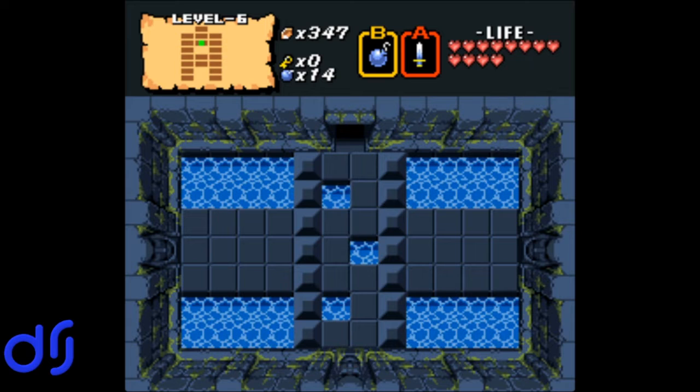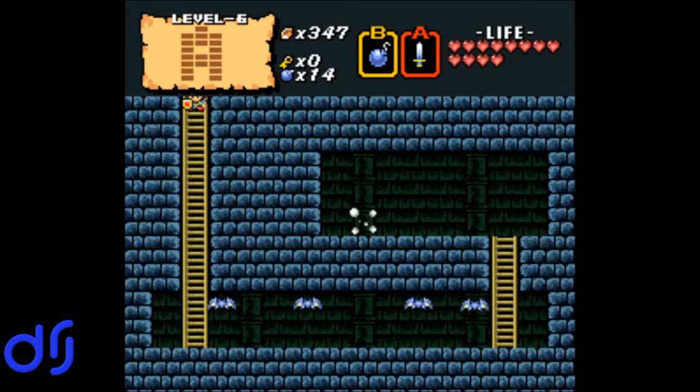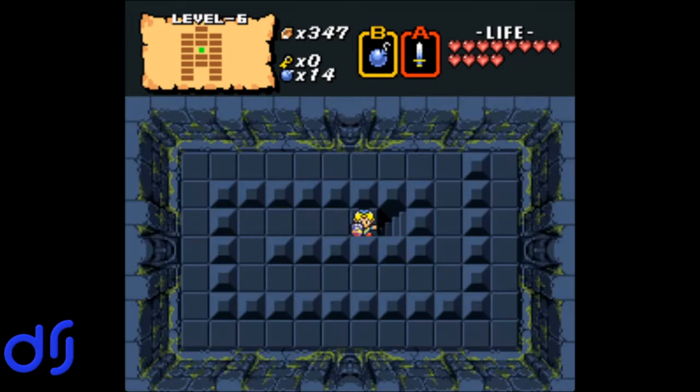That's not a bombable wall — that's one you walk right through, so that's an illusory wall. Which is going to take us to the dungeon item, which is the magic wand. The magic wand is quite nice because it gives you probably the most viable ranged attack if you lose your sword beam, because it hurts more things than the boomerang and it doesn't cost you rupees to fire it like the bow does. So quite nice.